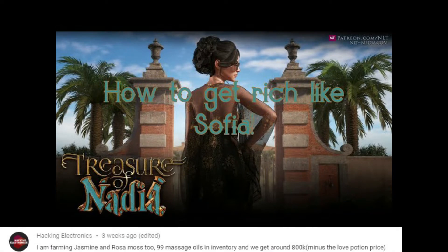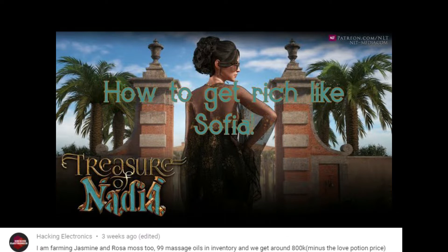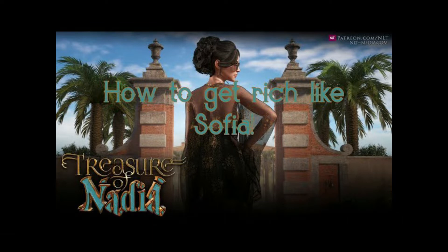There's been a new mining farming method that's come to light in Treasure of Nadia. It's called the Oil Method, where you farm jasmine oil to sell to Barissa. But is it better? Is it faster than the old Talisman Method that I showcased a few months ago? Well, let's find out.